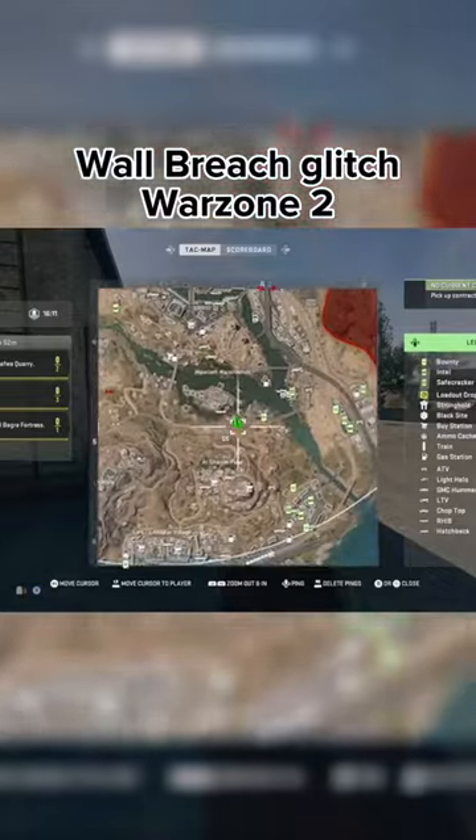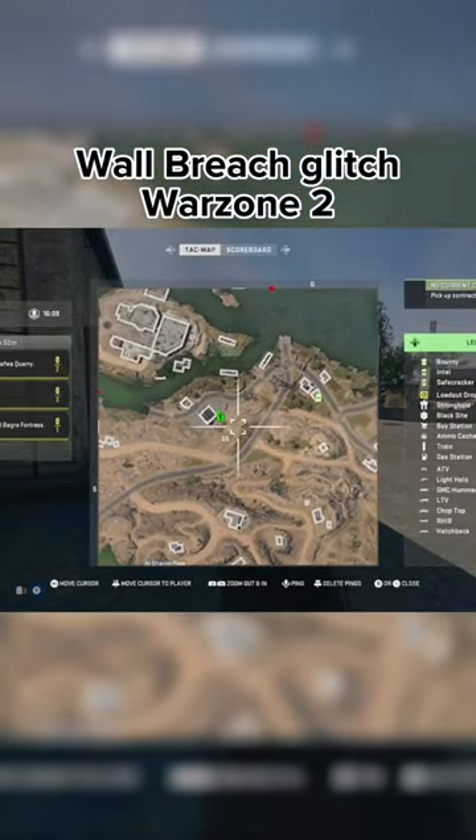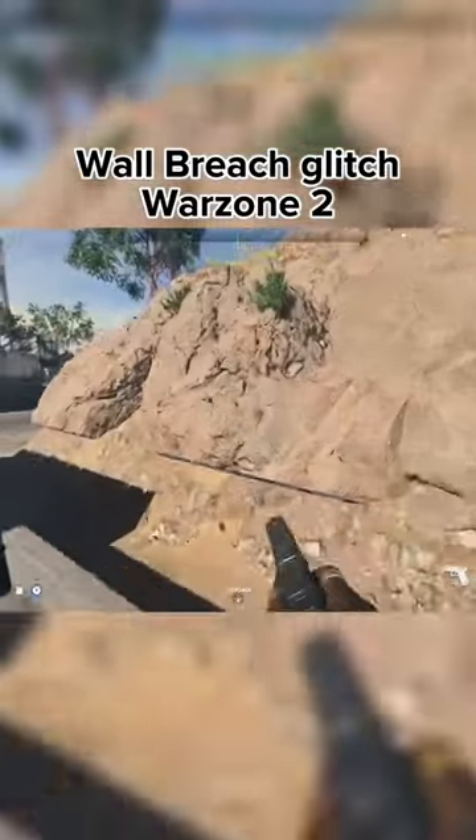For this wall breach glitch in Warzone 2, you're going to need to go to this location on the map. Now once you're there, you're going to go to this little rock that I'm at.